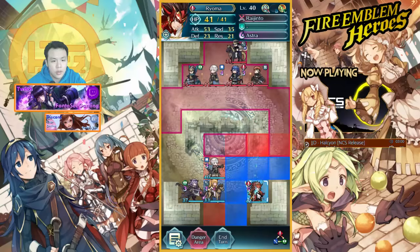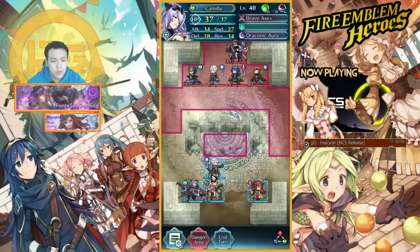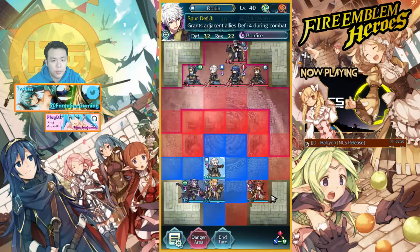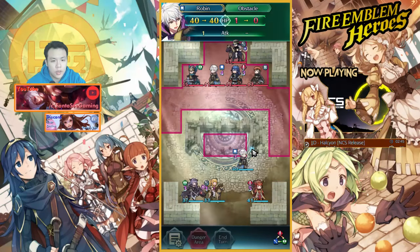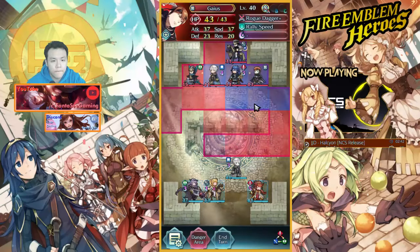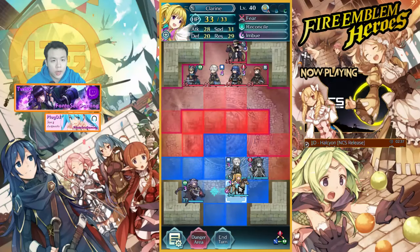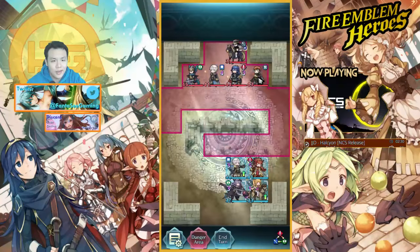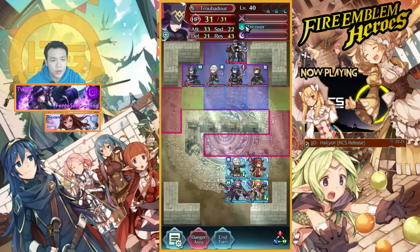You know what I could do actually — wait, Robin buffs resist right? Or no, he buffs defense. Wait, that's actually pretty good, because what I could do is I could break this. Okay, I'm just going to have to chill here I think. Alright, they don't have anything that can really hit me.